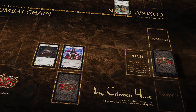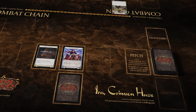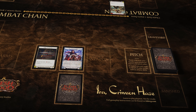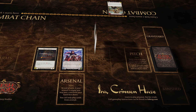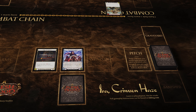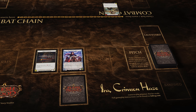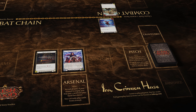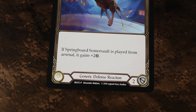You will notice in the combat example we refer to Defense Reactions as being played. Let's jump back to the arsenal. You may remember we mentioned cards can only be played from arsenal — that means you can't pitch cards from arsenal, you can't defend with cards from arsenal, you can only play cards from arsenal, paying costs as normal. As Defense Reaction cards are played to the chain, you can play Defense Reaction cards from arsenal, and in fact Springboard Somersault gives you a nice defensive buff for doing so.